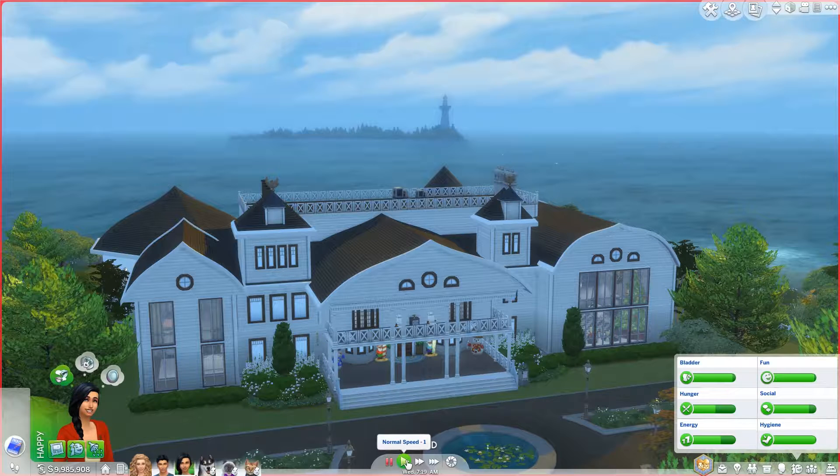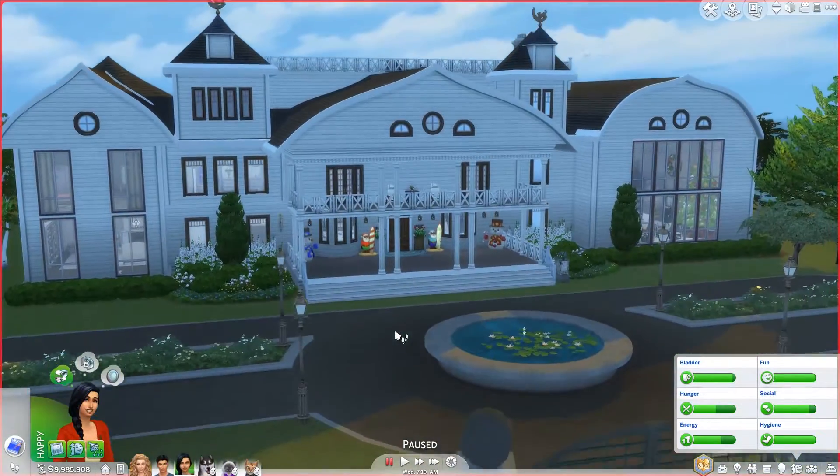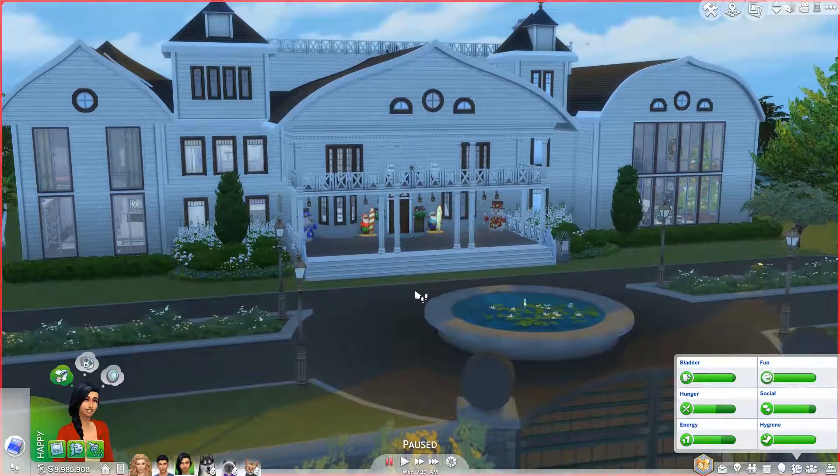So in the last part — if you guys haven't seen those last two parts, I will be linking a playlist to the whole series down below. Basically, Liam and Mia were deciding if they wanted to stay in Brindleton Bay. Mia was already all for it, but Liam was still sort of hesitant. But of course he is staying, because there would be no storyline if he wasn't staying with his sister Mia.